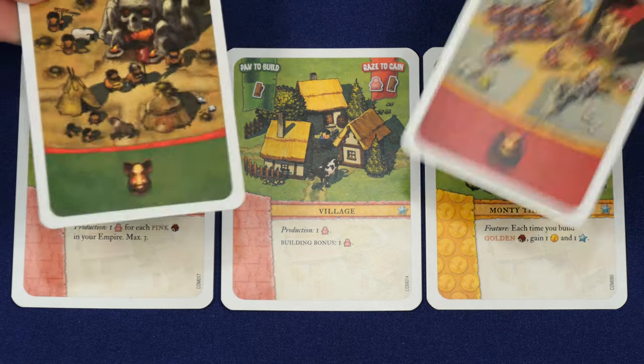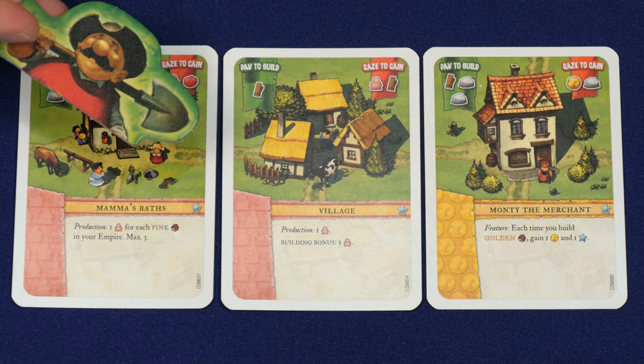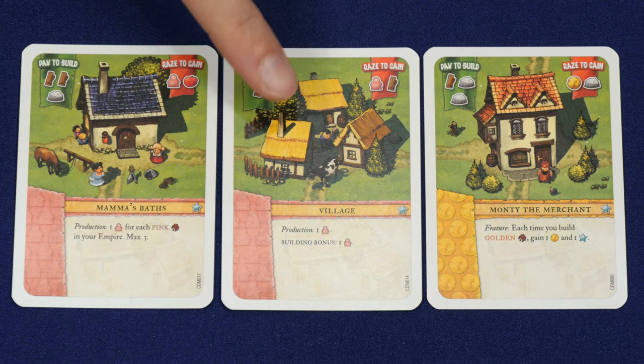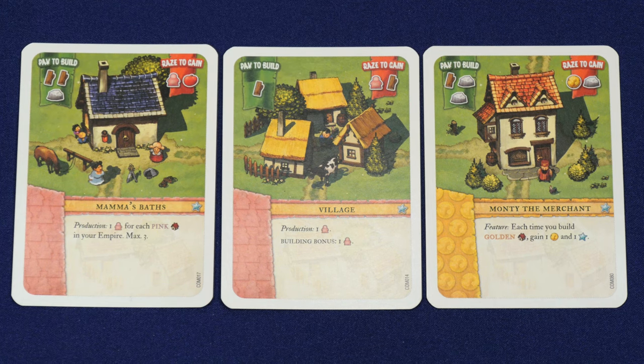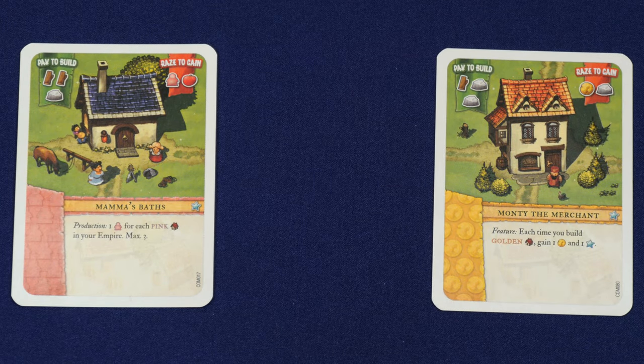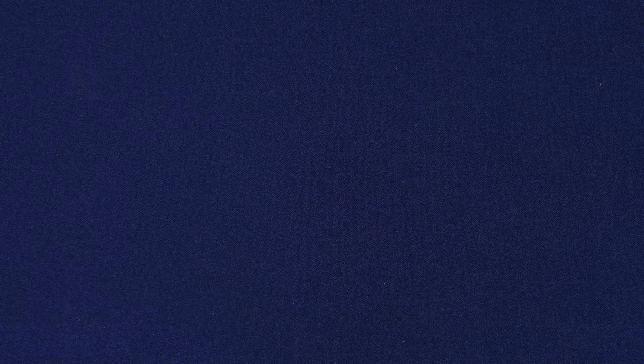To start the lookout phase, we both drew a card from our faction deck and determined randomly that I would be the first player. We also drew three cards from the common deck, of which Pep gets first choice. Mumma's Baths and the village will both produce workers, but barbarians hate baths — so I'm gonna take the village. Pep gets to pick one of these then the other is discarded. The Roman Empire is large enough; I don't need any more people. I'm just gonna grab Monty the merchant.